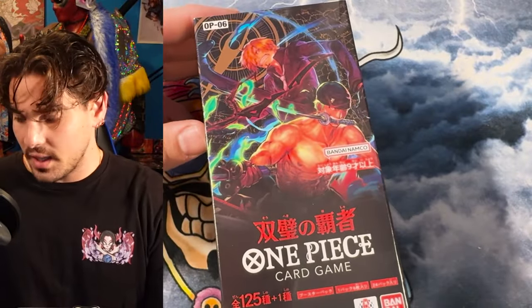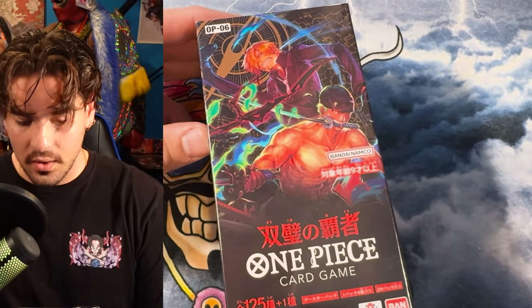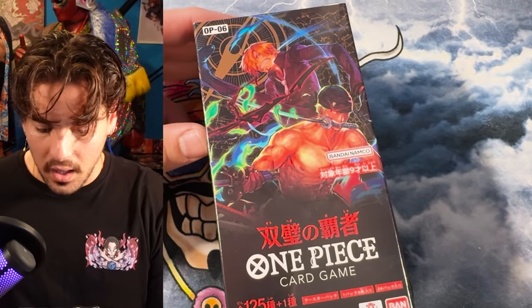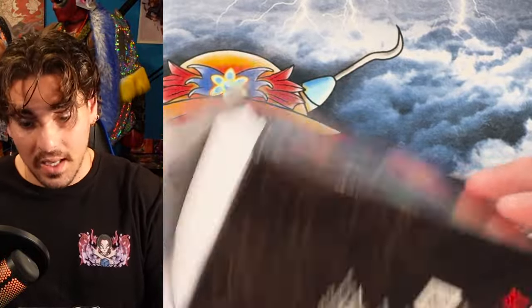So I'm slicing this thing off camera because it's too big for my desk. So this is it. These are the boxes. You got the Zoro and Sanji — Zoro and Sanji are the secret rares, which is very hyped to have Straw Hat secret rares. Very exciting stuff. So I'm going to be cracking these boxes and let's get into it.